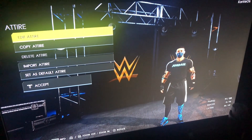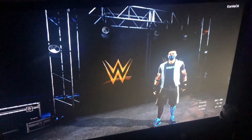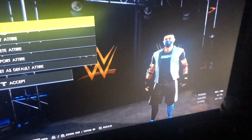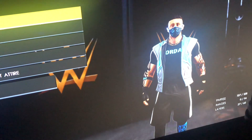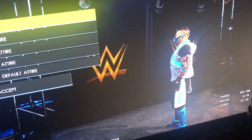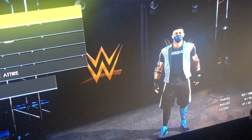And then I'll show you the entrance outfit. It has a little grey, blue, and white coat. And this is the character with the coat. And that'll be it for today guys. Bye.